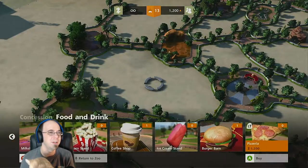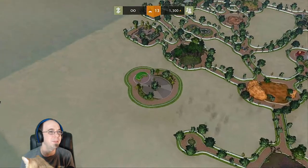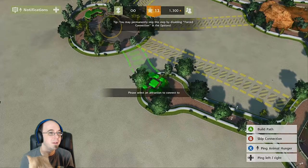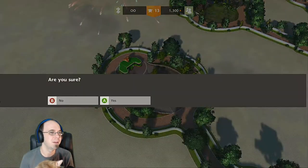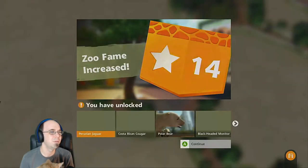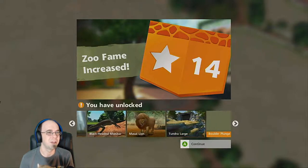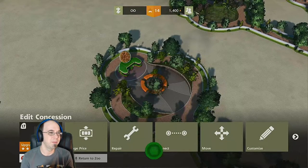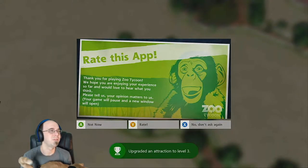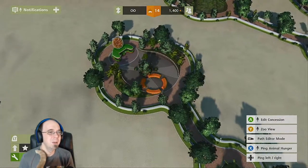Let's build a pizzeria right over here. Boom. Upgrade it, upgrade it again. Polar bear — now we're talking. Souvenir shop? Achievement — oh. Thank you for playing Zoo Tycoon, here's your experience. Not now. I'm in the middle of a let's play, don't you know?